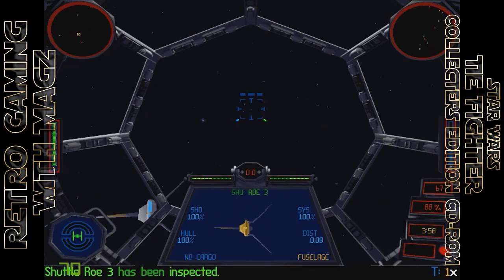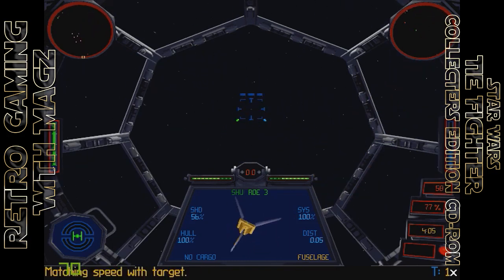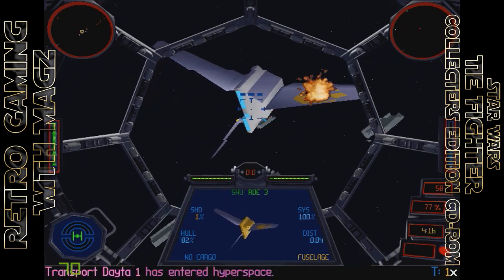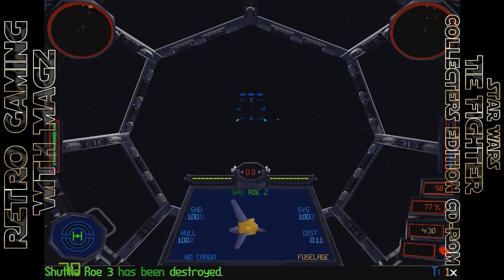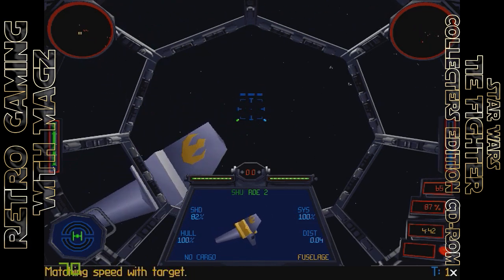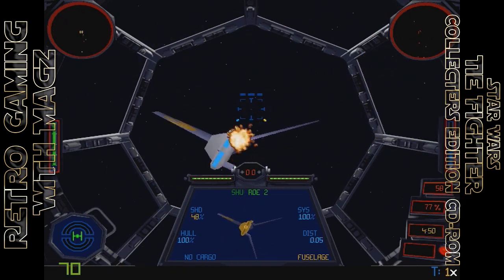Finding targets in TIE Fighter in 3D space was actually quite easy. The two screens on the top right and left-hand side are dual radars. The one on the left is displaying everything in front of you; the one on the right is everything behind. Couldn't be easier. Almost two decades on in gaming and developers still think it's a great idea to have a really annoying bloke continually repeat obvious mission objectives to you over and over again in order to keep your attention.